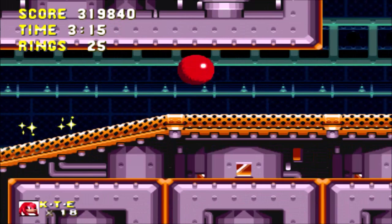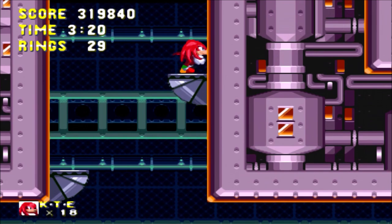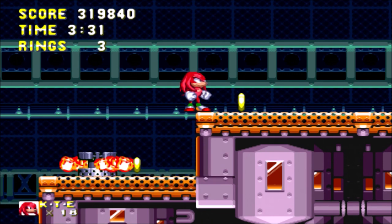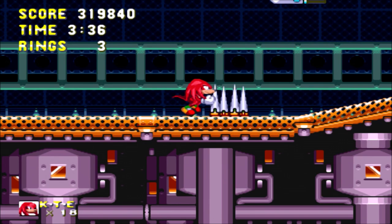I want to stop there because I want to explore a new area with Knuckles. I could have gone up here with Sonic, but I'm going with the Red Echidna. Is there any way to jump up there? Never mind, I lost my rings, but this one is pushable. Maybe I did actually come up here with Sonic - I'm not sure. But there's the first giant ring.